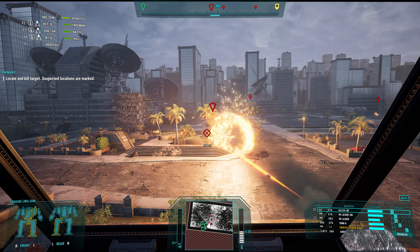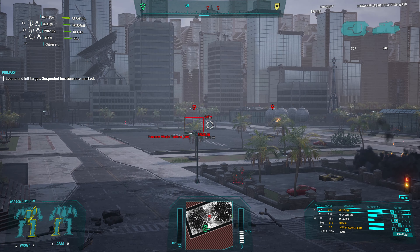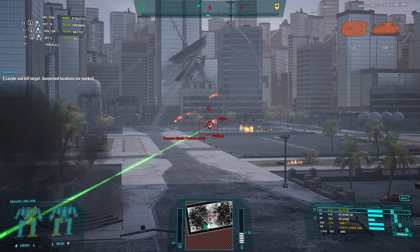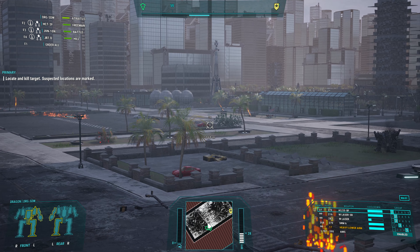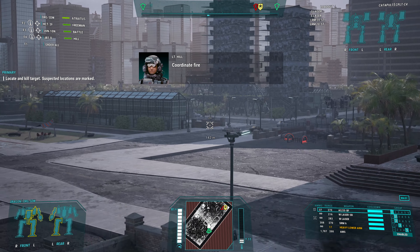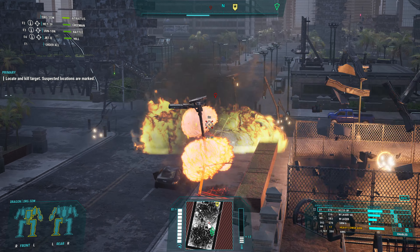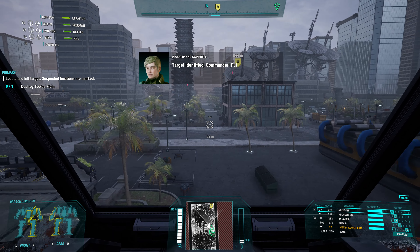Okay, we're going to eliminate these lights pretty easily here. Target destroyed. Target acquired. Incoming missile. Are our AMS going nuts right now? I like it. So this is a missile platform here — that's a catapult. Okay, we need to close in on that catapult. Target identified, Commander — put them down. And that's exactly what we're doing here.